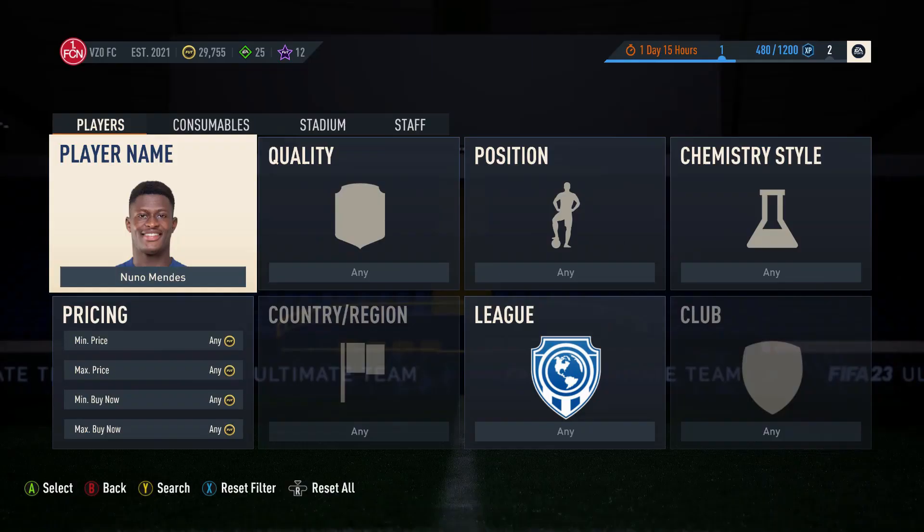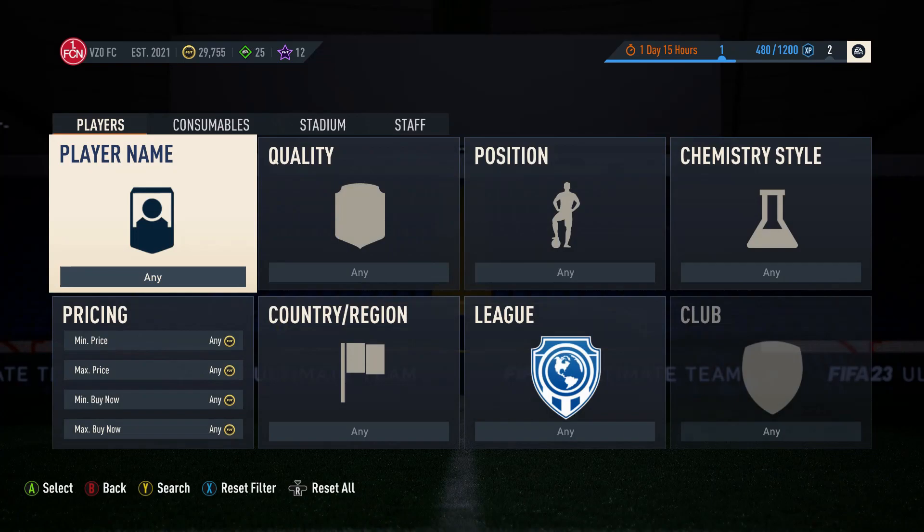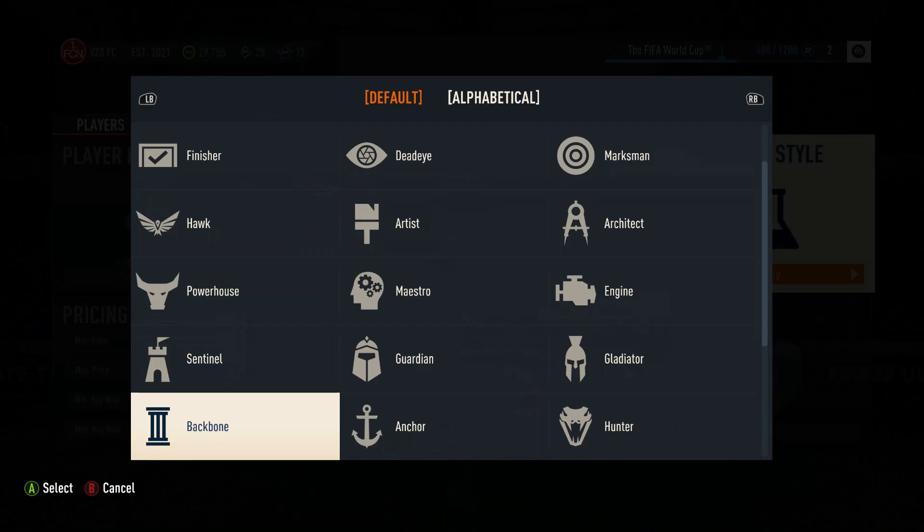We'll go and put in Nuno Mendes first. He's going with the Shadow — I was going to reset the Shadow every time as well, how annoying. But wow — there we go. Proof it's a good method: he's going for about 1.6k.